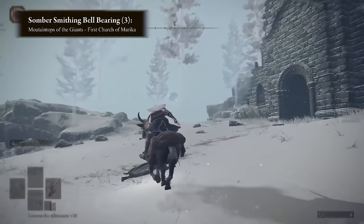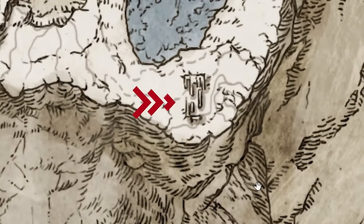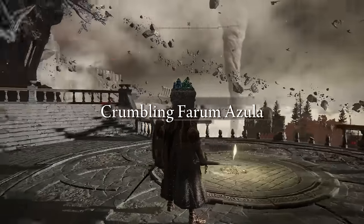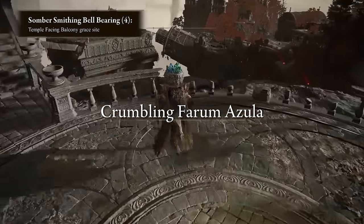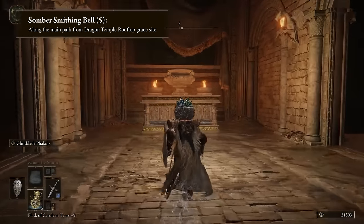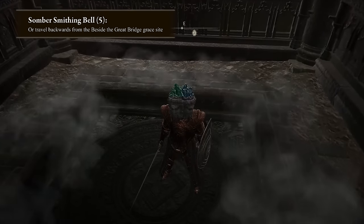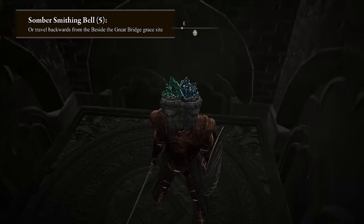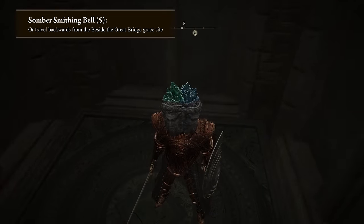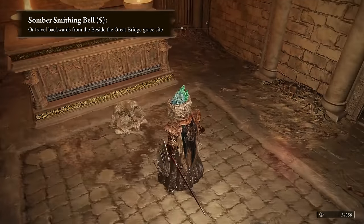The third one resides in the Mountaintops of the Giants region at the First Church of Marika, all the way in the northeastern part of the map. The final two are hard to miss as they're directly in your path in the final region of the game, Crumbling Farum Azula — I already picked them up, but trust me, they're there. If you did miss the last one, the fastest way to get to it would be to go to the Beside the Great Bridge grace, take the elevator behind you back down, and work your way back to the altar from there.